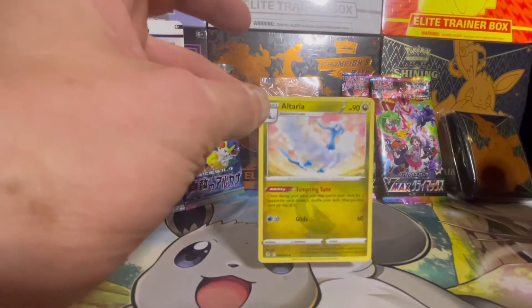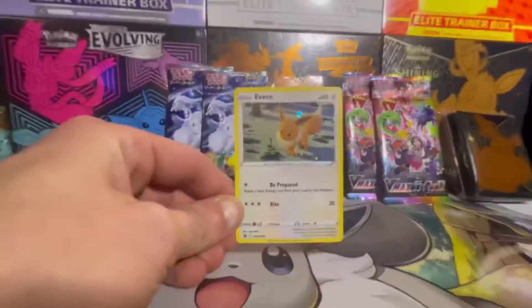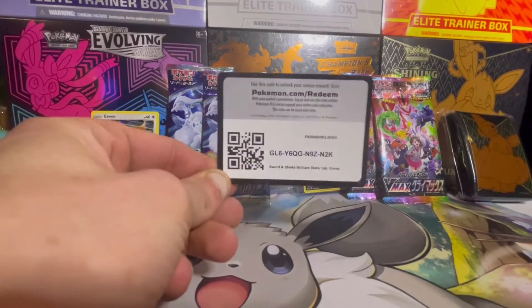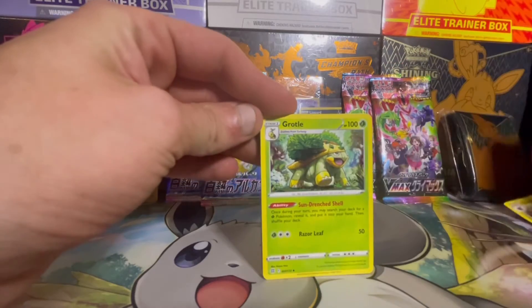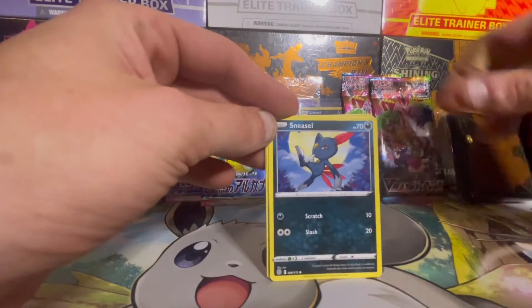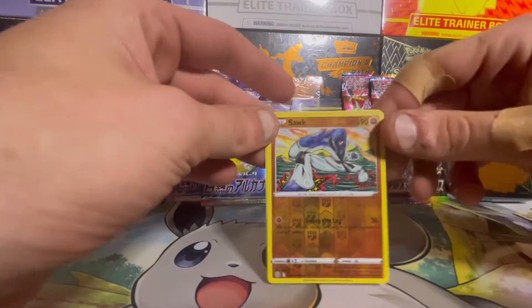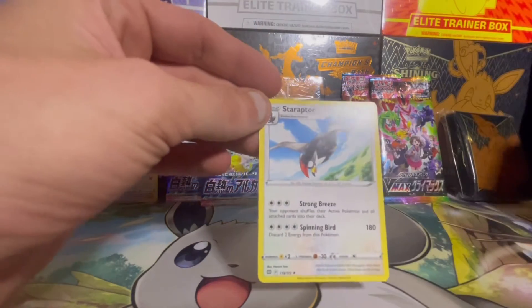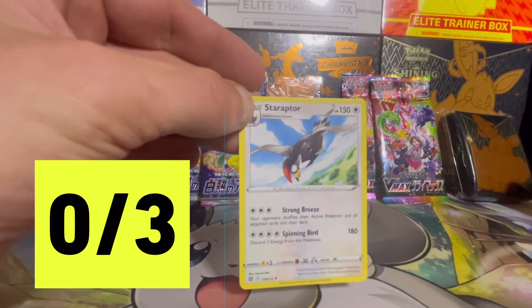Many of you trainers may not know Alteria is a Dragon type. Breaking into our Brilliant Stars blister next with the beautiful Eevee promo — we got the twin coins, the gorgeous promo, and another code. Best of luck! One, two, three, four — let's guess Grass, and there's the Lightning. We are after Charizard from this set. We got Grookey, Barry, Torchic, Sneasel, Clinklan, Spiritomb, Axew, Zacian — that artwork is actually really cool — and Staraptor. So we are 0 for 3 right now, trainers.